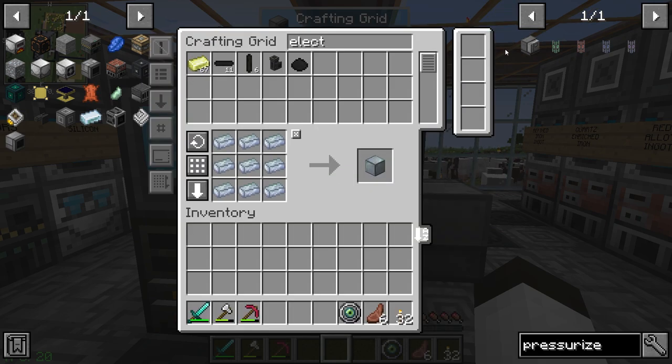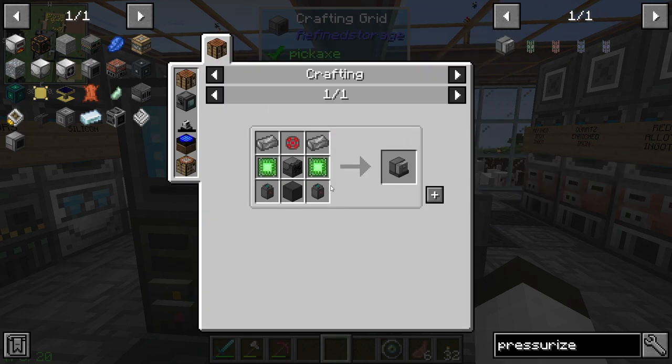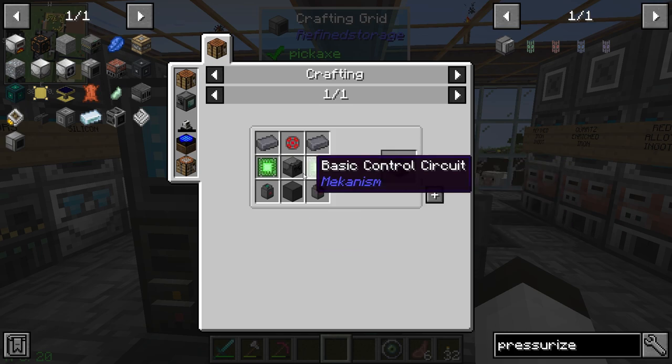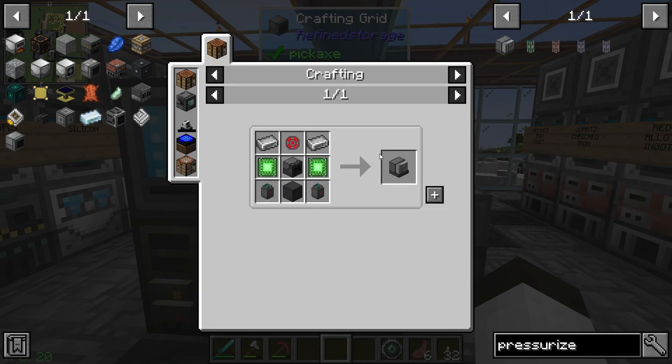Let's make three osmium blocks and three steel casings. There we go — let's make three of these. One, two, three — there are our enrichment chambers.